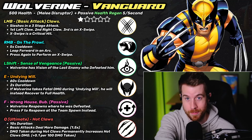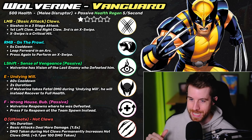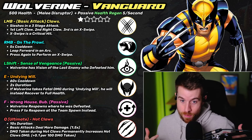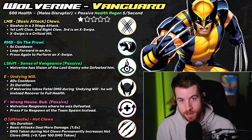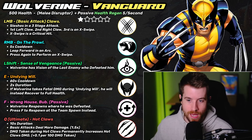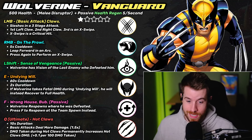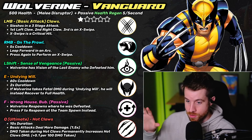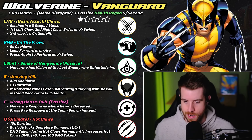Starting off, Wolverine is a vanguard, which is the tank role in Marvel Rivals. But with Wolverine, he actually has the least amount of health compared to any other tank — only 500. That's offset by having passive health regen, which actually doesn't exist in Marvel Rivals. Normally you have to get healed by your support or find health drops on the map.